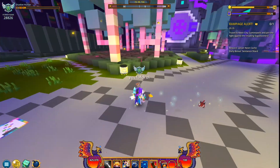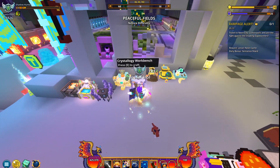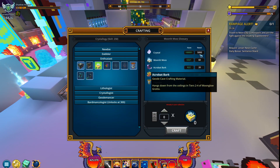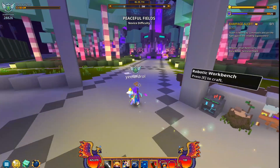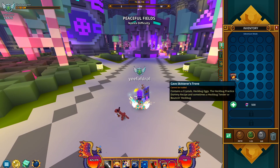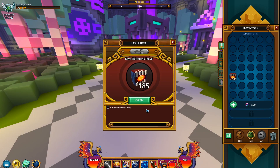Oh my god, how many crystals do I have? I want to count how many crystals I'm gonna end up with. I got 100,001 crystals exactly — that makes it easy to keep track of how many extra crystals I end up with. There's only one thing for me to do: go through all these Cave Skitterer's Troves. Let's begin.